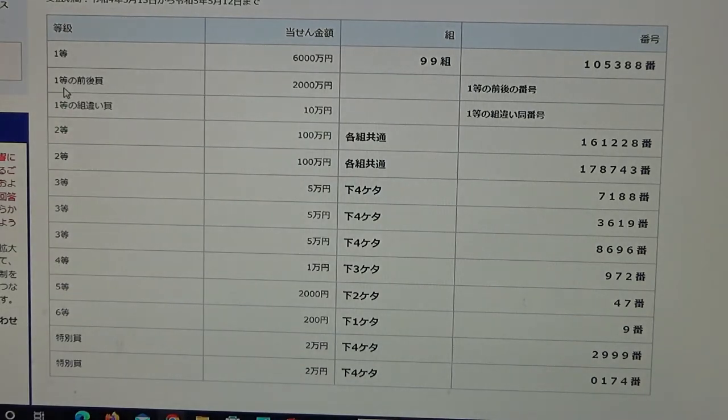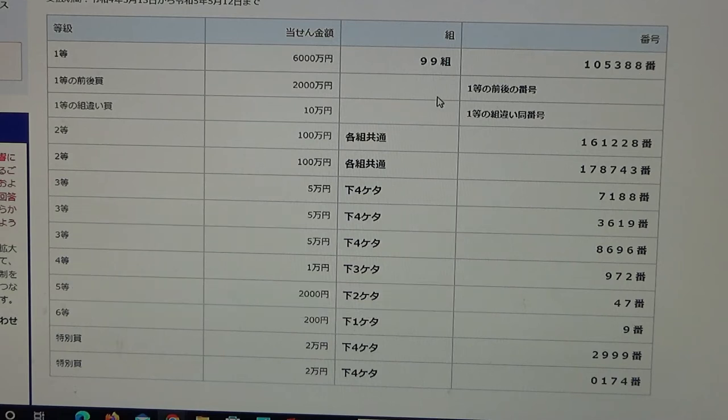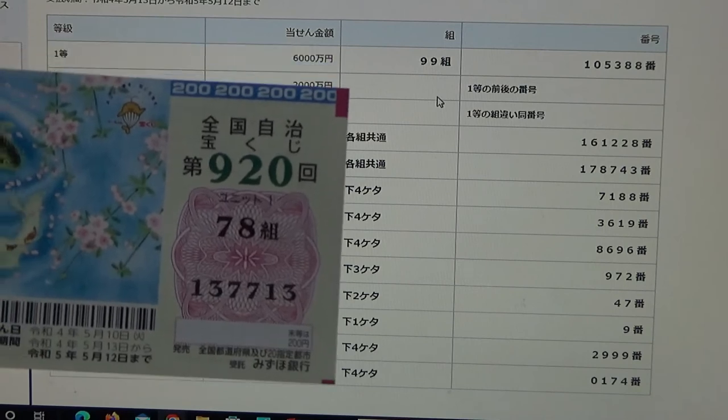To win the second first prize, Nisen-man-en, you must have the first five numbers from the first first prize, but your last number can be either one higher or one lower. For example, 105-389 (one higher) or 105-387 (one lower), and you have to have grouping 99. No good for me.